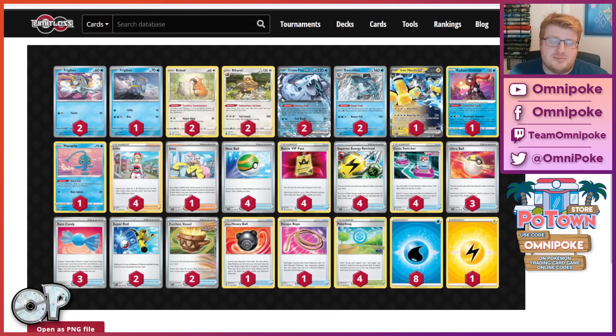Even when we come up against single prize matchups, we're still able to carve out multi-prize turns. We have Radiant Greninja in here as well, which forces Manaphy onto the field for many players. We have Chenpow X as the perfect attacker into multi-prize threats like Charizard, Muse, Roaring Moon. This deck has two really exceptional attackers, trying to take advantage of Super Cold from Baxcalibur to load these up freely throughout the entire game.